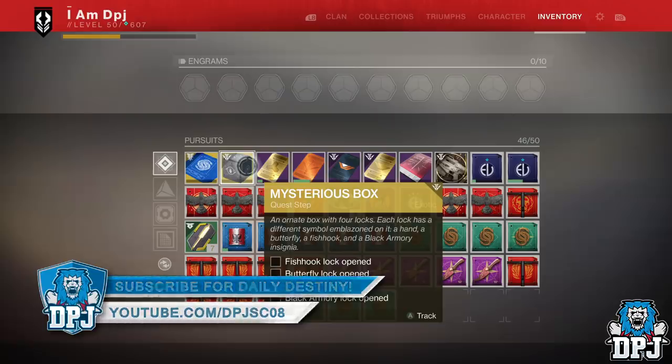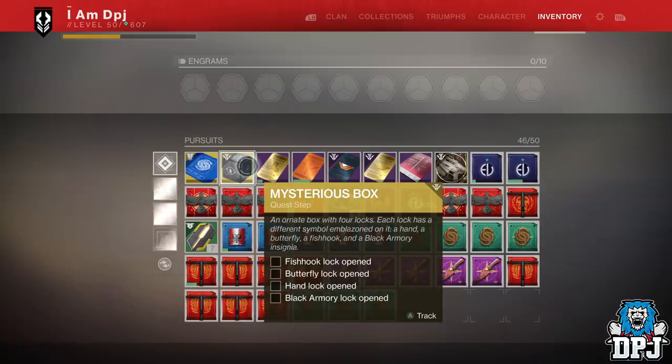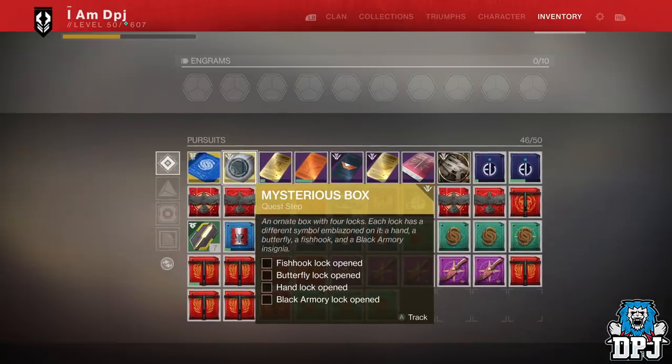Updates will come through soon enough so stay tuned. Another thing to mention: you may want to lay off doing a flashpoint this week, which I believe is on Mars. As far as I know, there is a bug where the power reward for doing a flashpoint is dropping below 600. So if you have 600 or higher power level, there's a good chance your flashpoint reward will drop below 600. You can do the flashpoint, just don't cash in the reward until Bungie have sorted this issue — that's if it isn't intentional, which wouldn't surprise me. Hold off cashing in that Mars flashpoint until Bungie find a fix so you get actual powerful gear.